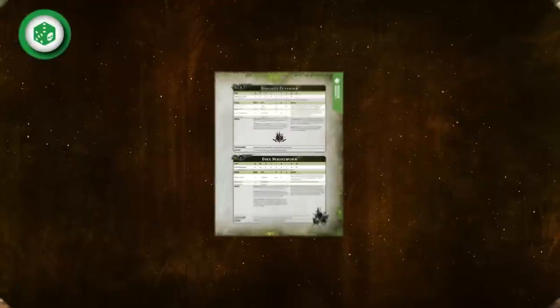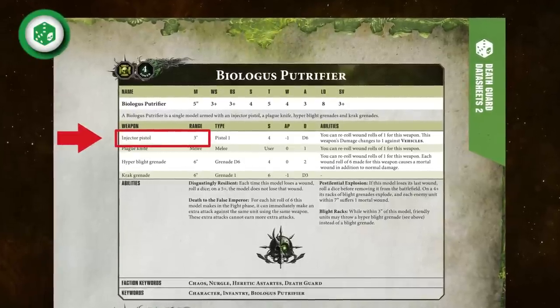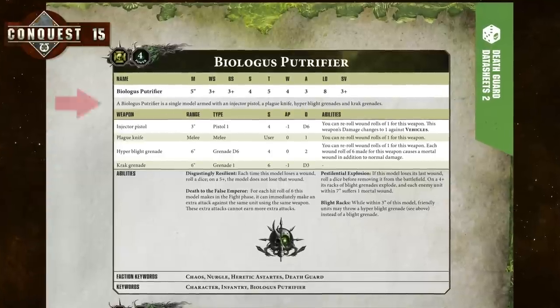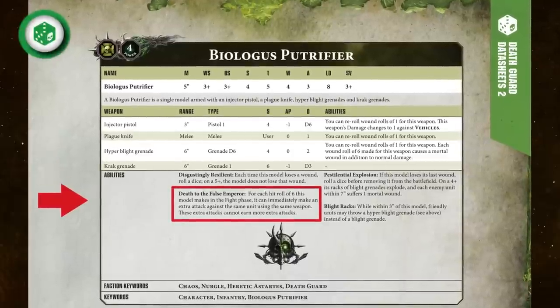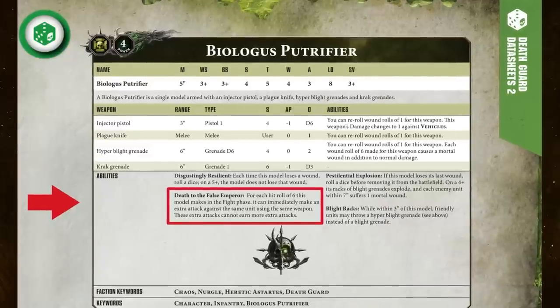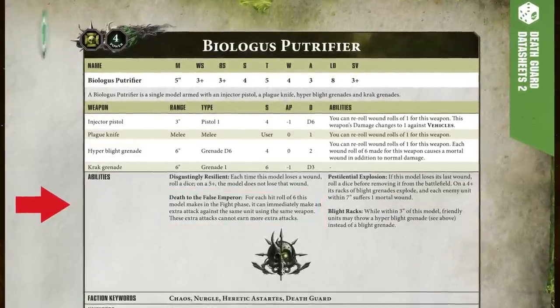Before you get playing, let's look at what your Biologist Putrefire can do. He excels in close-up warfare — his injector pistol has a range of three inches and his grenades have six inches, so you'll want to get them near the enemy fast. Like all the Death Guard he is Disgustingly Resilient, getting a chance to not lose wounds on a five-plus. He also has the Death to the False Emperor ability: in the fight phase, for every six rolled to hit he can immediately make another attack with the same weapon — his Plague Knife.